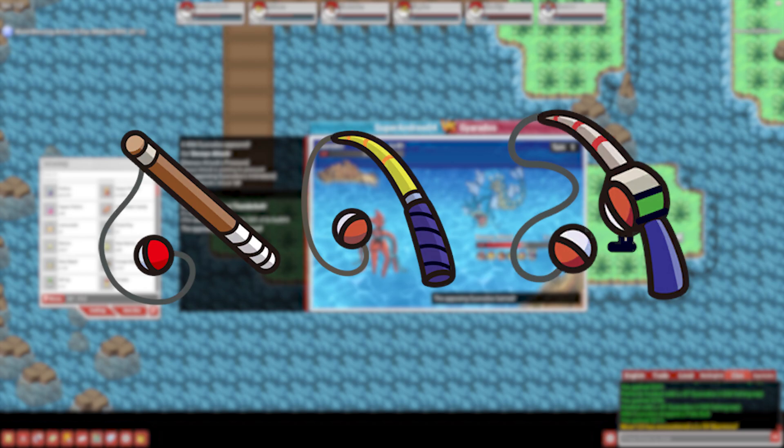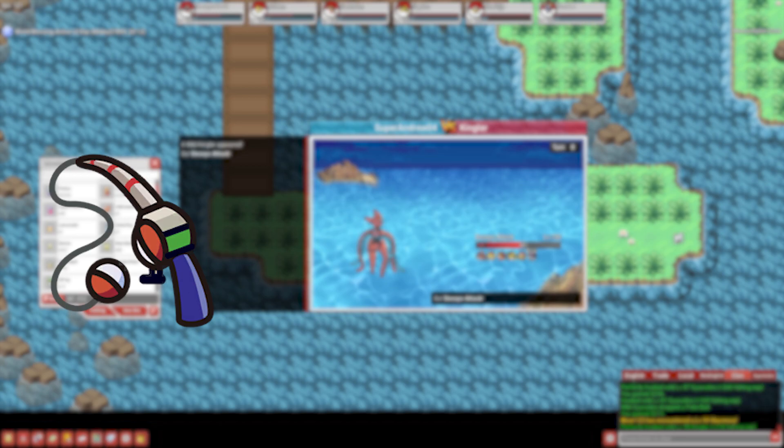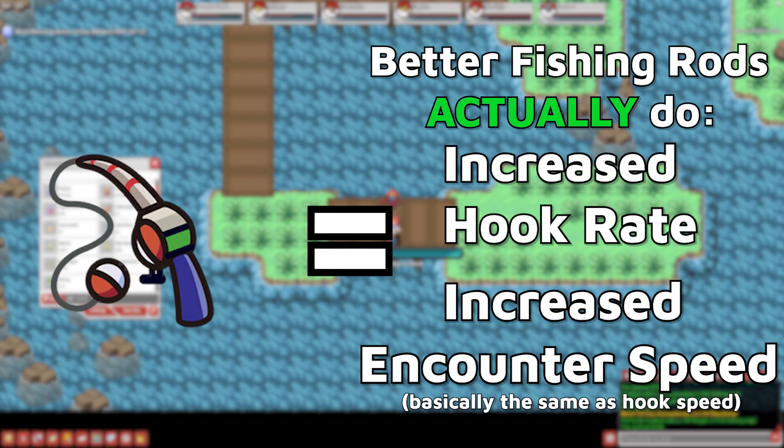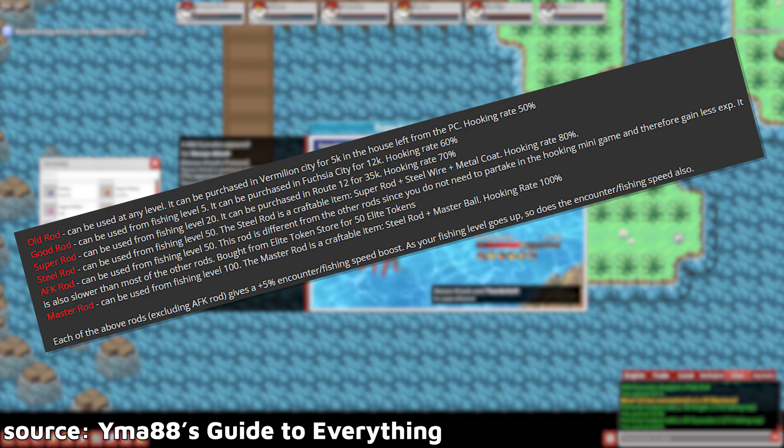Next, let's talk about fishing rods. First, I'd like to bust a pretty common myth among new players. Better fishing rods do not give you higher chances for Pokemon, rarer Pokemon, or more experience. What better fishing rods actually do is they increase your hook rate and slightly boost your encounter speed.